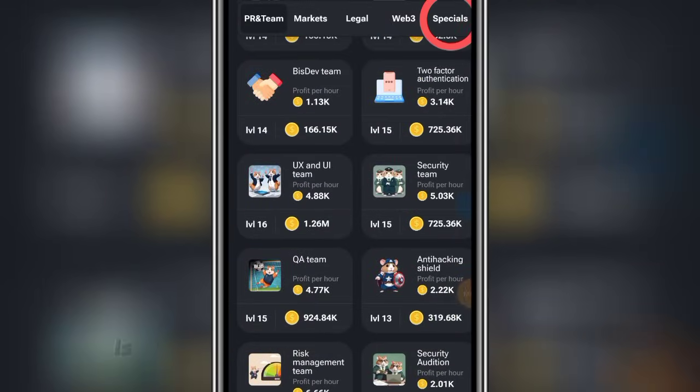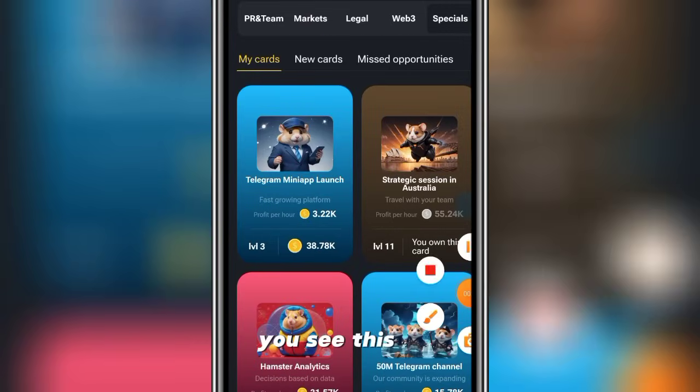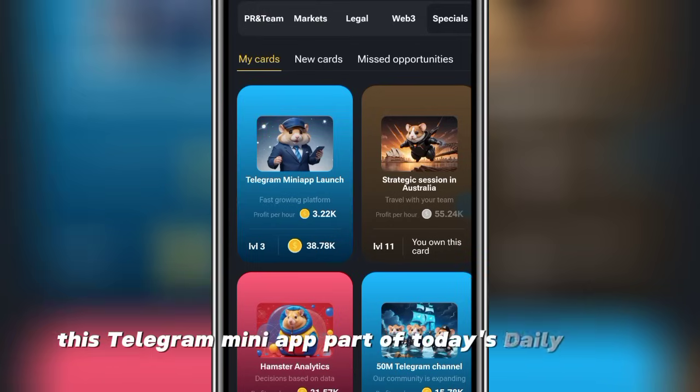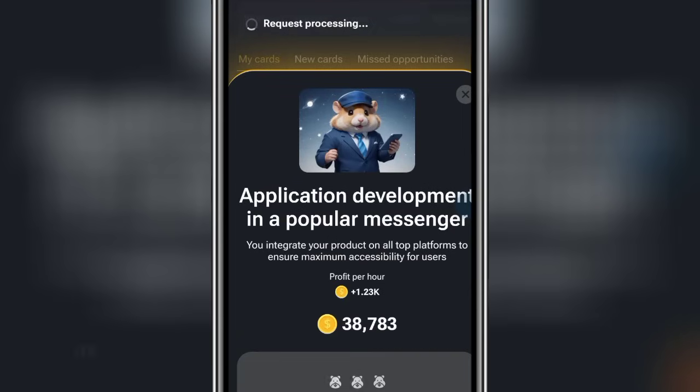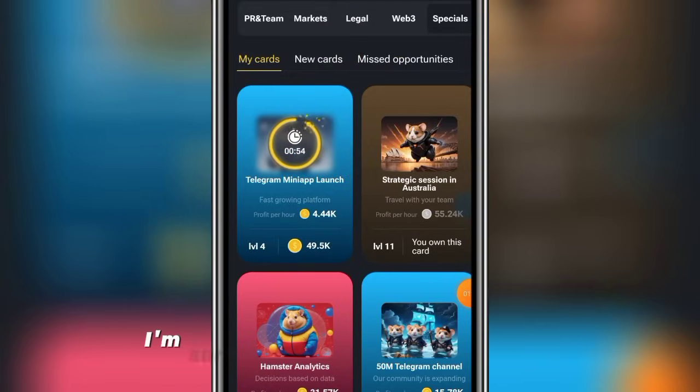Now look at the next one. This particular one is very fresh — it's in the Special tab. Under the Special tab you'll see this Telegram mini app. It's part of today's daily combo, so just go ahead and get it as much as you can to boost your profit per hour.